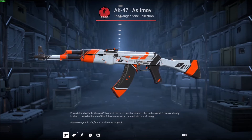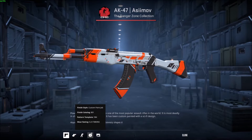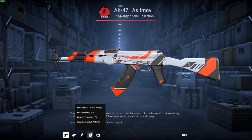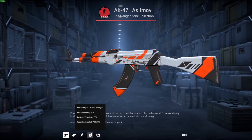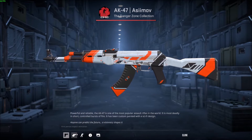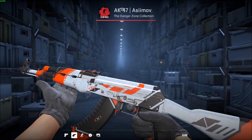Keep in mind these all have different float values — you can see the eye icon — meaning they have different wear. So you'll be seeing the cheapest one at the top, which may not be the worst wear but may not be the best either; it just depends.